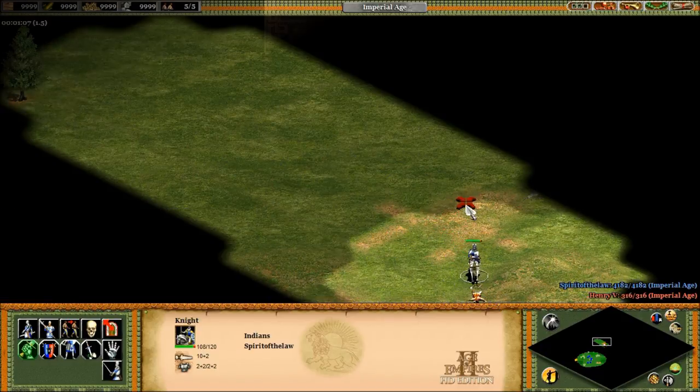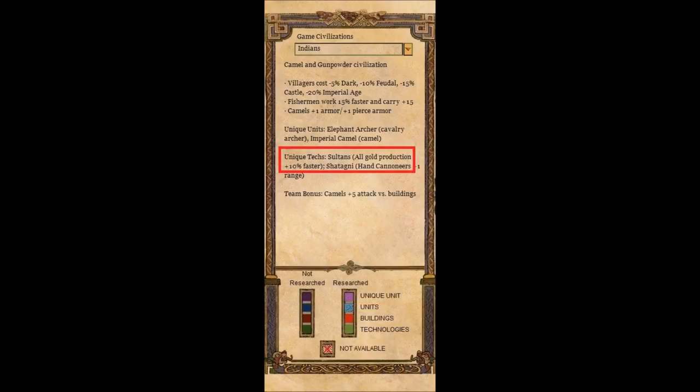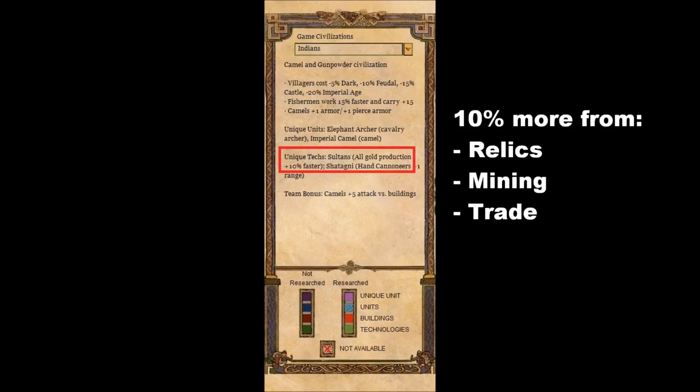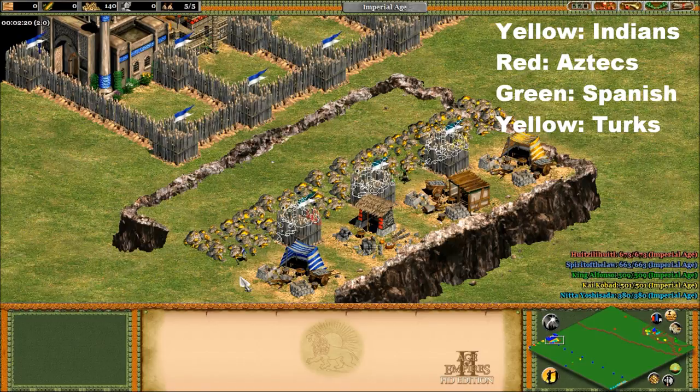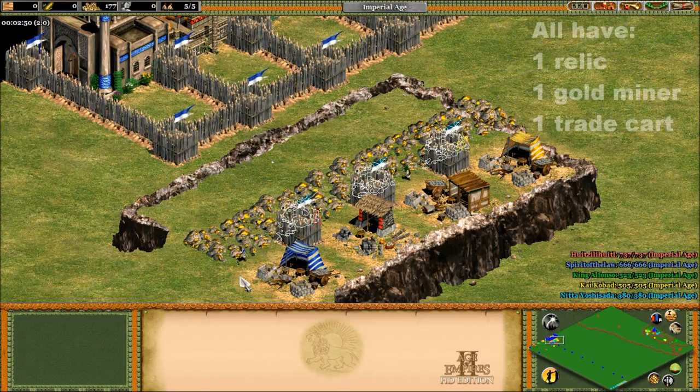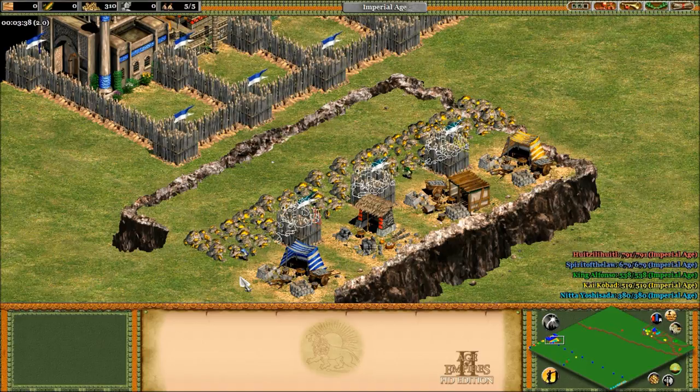First let's talk about the unique techs. The Sultans technology gives them a 10% gold income boost — this is across the board, applying to relics, mining, and trade. 10% doesn't sound like a lot, but increasing all gold income sounds really good, so let's see how good it is and compare it to the Aztec, Turk, and Spanish gold bonuses. I set up an experiment leaving the Indians, Aztecs, Spanish, and Turks all post-imperial, with 1 relic, 1 gold miner, and 1 trade cart each. After a period of time, we can see who collects the most gold and how they do relative to each other.